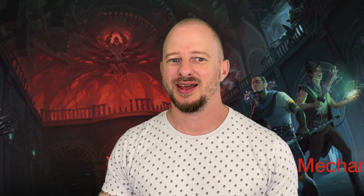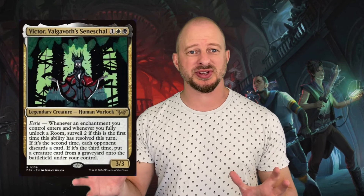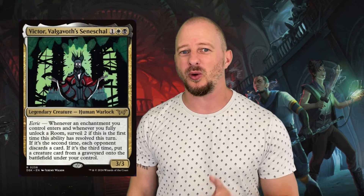The mechanic Eerie is really on flavor for Dusk Morn, because it's very eerie this set. The Eerie mechanic triggers every time an enchantment enters the battlefield, or every time you open a locked door. This mechanic can trigger multiple times, and the more times you trigger it, the more powerful the effect is going to be.